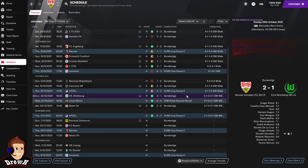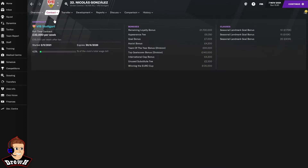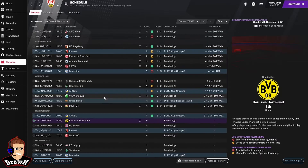We bounced back from that draw with a 2-1 win over Wolfsburg, with Gonzalez getting a couple of goals there. He has been pretty epic actually this season - so far he's got 23 goals in 13 appearances and he's still only 23. He's definitely a player we need to hold on to. I'm just going to check he hasn't got a release clause - no, that's good. He's our star player as we expected him to be when we started this save and this challenge.